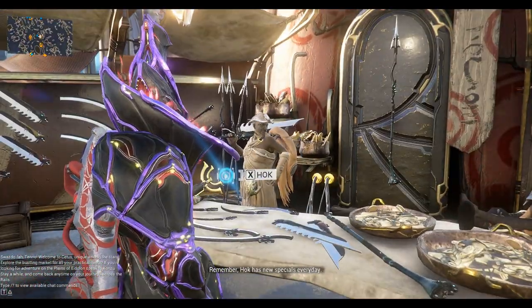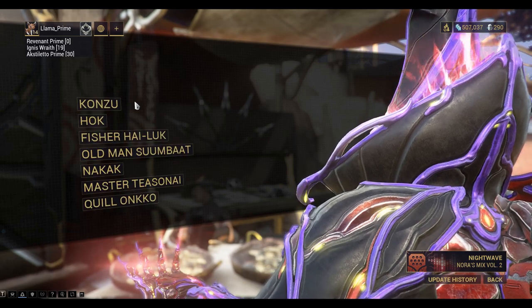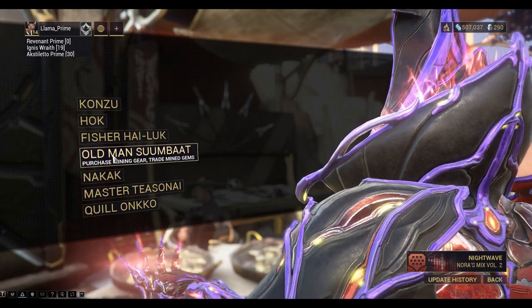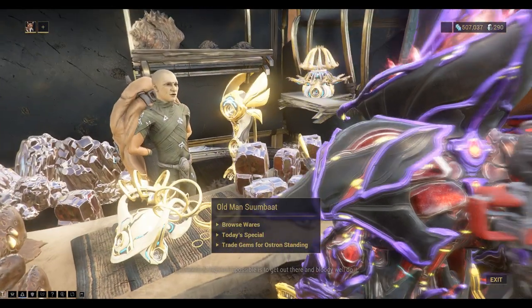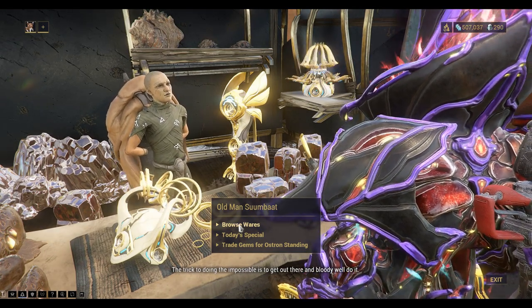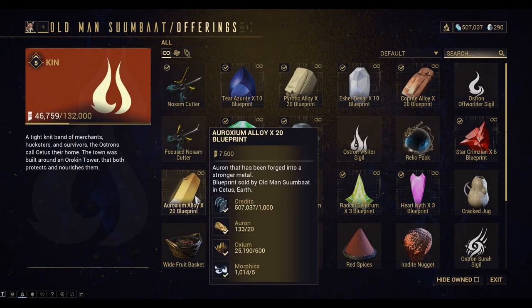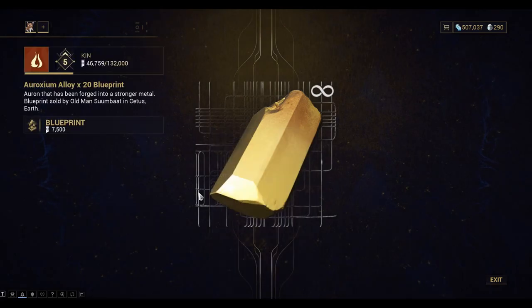Remember, Hock has new specials every day. Let's go to Old Man Samba — that's the Mining Guy. He will sell a Blueprint for the Aroxium Alloy for 7,500 Standing Points.